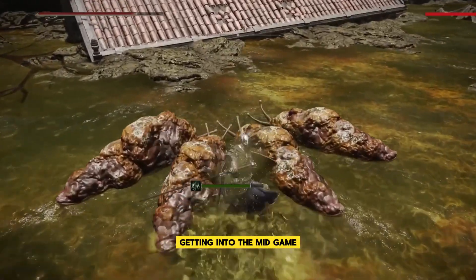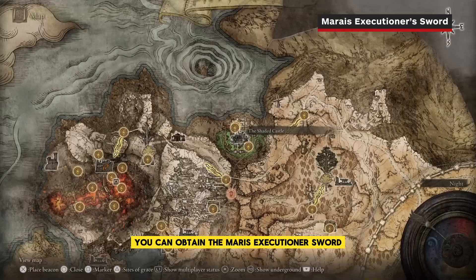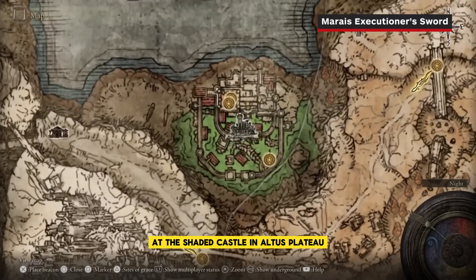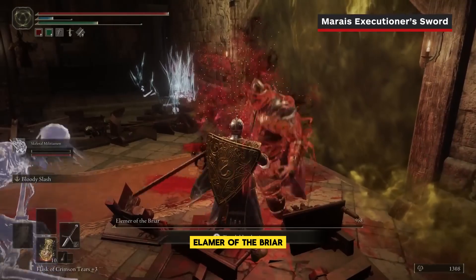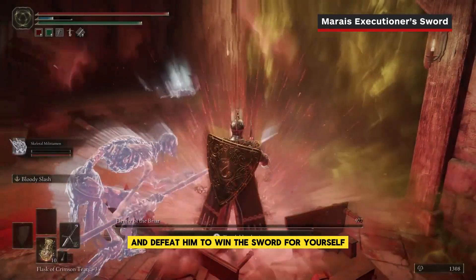Getting into the midgame, you can obtain the Marais Executioner's Sword at the Shaded Castle in Altus Plateau. Progress through the dungeon until you reach its boss, Elemer of the Briar, and defeat him to win the sword for yourself.